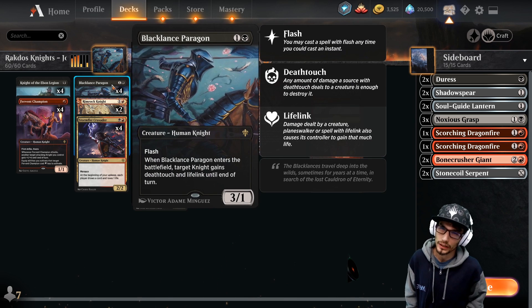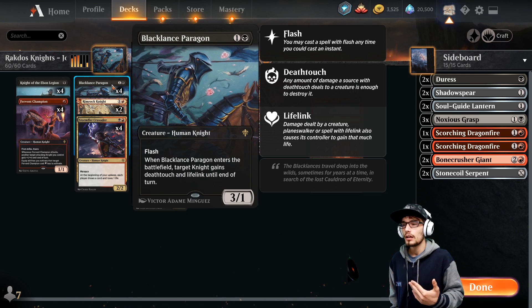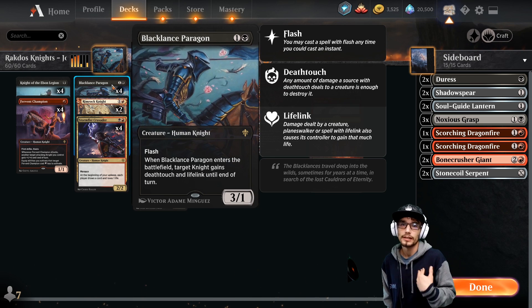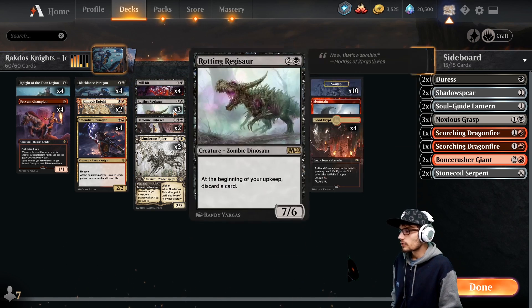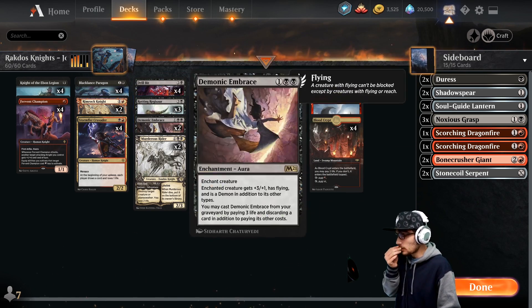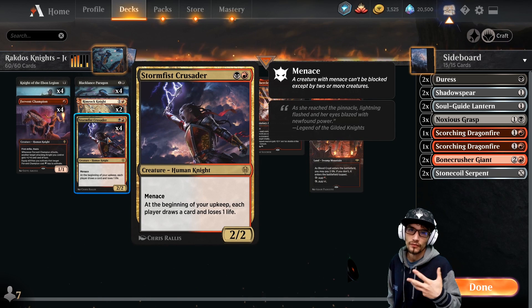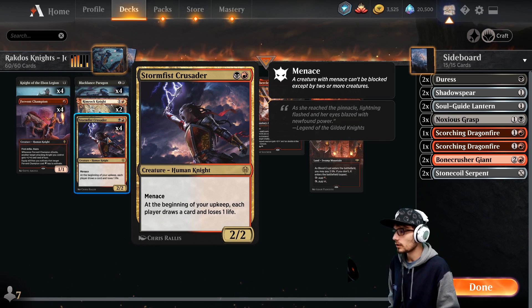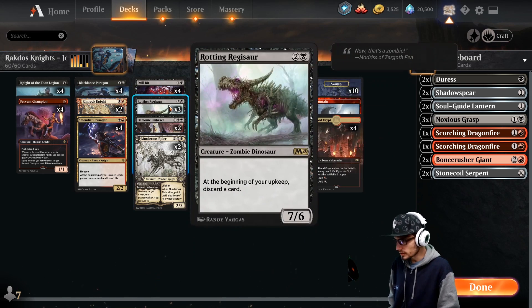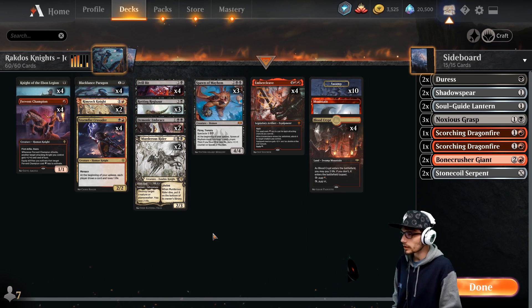Black Lance Paragon I often use as removal — flash it in, remove an opponent's creature since we have deathtouch and lifelink, so we remove their creature and gain life back. Rotting Regisaur makes us discard, Storm-Fist Crusader makes us draw — always do your draw first so you discard something you don't need. Make sure you're ordering those triggers correctly if you have both on the field: draw first, then discard. This will improve your win rate.